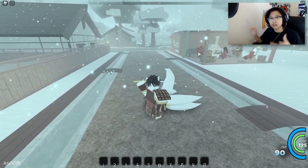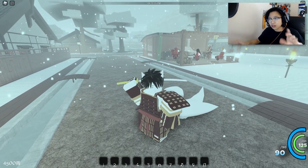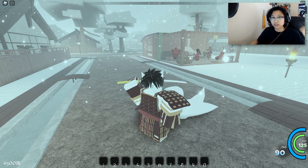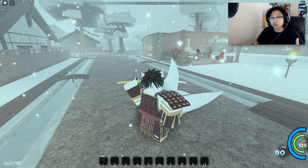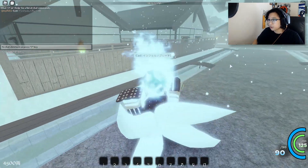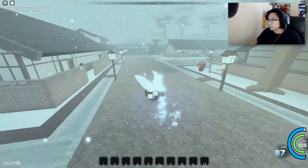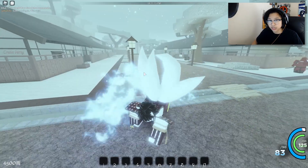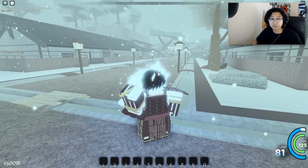There are two new casts: one's called Infernal and the other one's called Thunder. I'll put the cast code somewhere in the description below if you guys want to use it — I accidentally forgot to give it in the last video. The first one we're going to do is the Infernal cast. It's basically like a blue fire, it looks cool, but I want to see if it actually does more damage. Regular fire just does a regular burn damage, so I'm going to check if it is better.